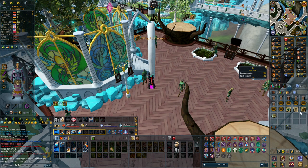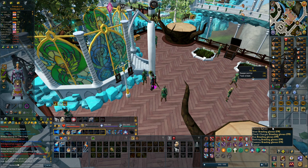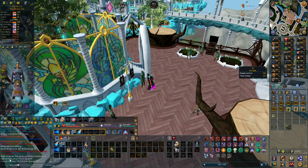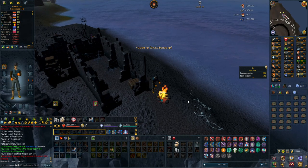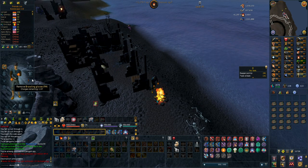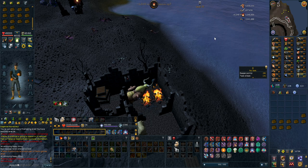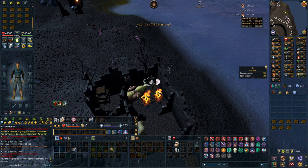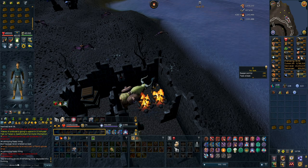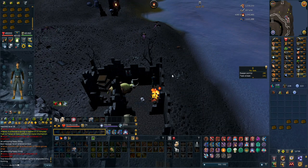I just got brawling gloves (firemaking) from pickpocketing for super compost - I think these are the first ones I've ever got, and they're apparently very rare on the drop table. The deeper you are in the wilderness the more experience you get - I'm going to get about a million experience from using these. Basically from one pickpocket you get like 1.3 million firemaking experience. I used up all the charges and got two levels from it - very nice.